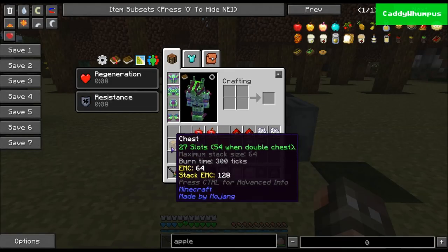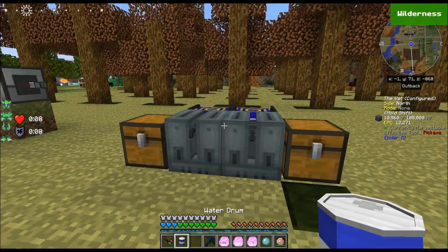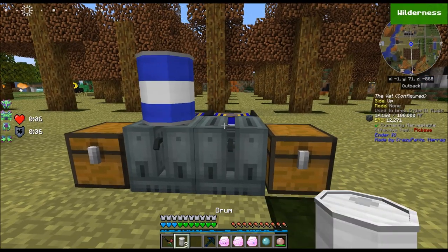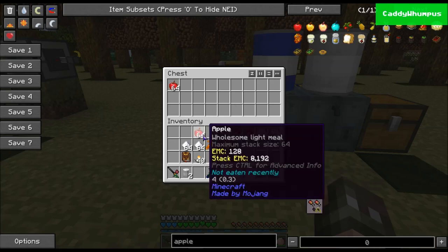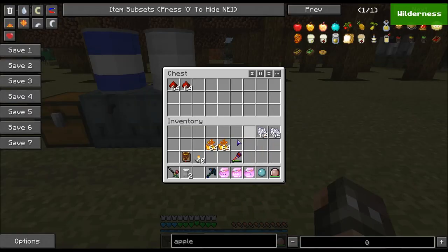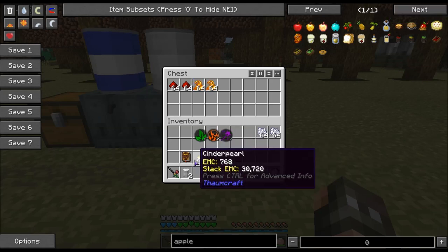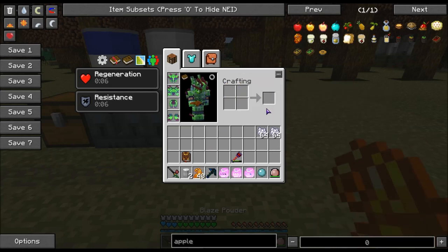Now we need items — here and here. We're going to put a drum of water here, an empty drum right here, apples and sugar in here, and redstone and blaze powder in here. You can get blaze powder by breaking down cinder pearls — you just throw them in a crafting grid, and boom, you get blaze powder.